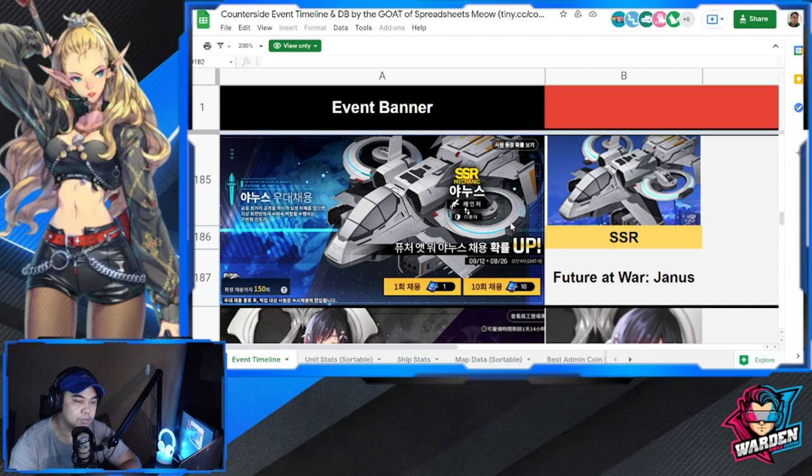Also dropping on September 29th is Future at War Janus. He'll be good for your mech teams. I'm still thinking about whether I'll pull for Janus, but I'll definitely put out a unit build for those interested. Janus is actually not only good for mech — he's also useful in PvE teams.